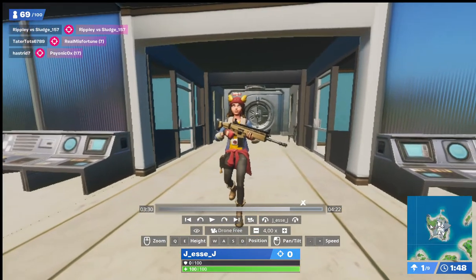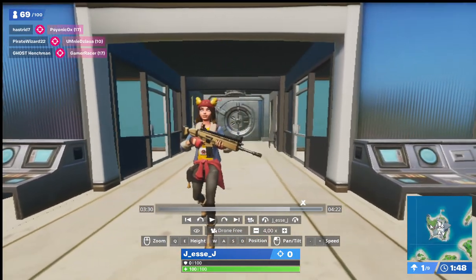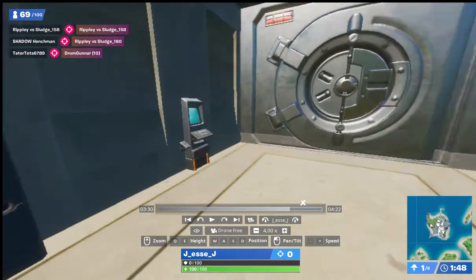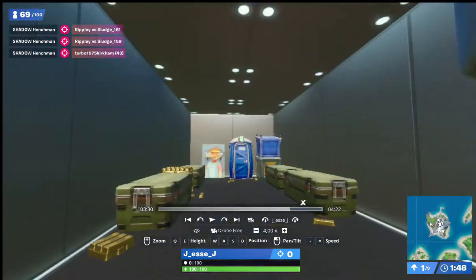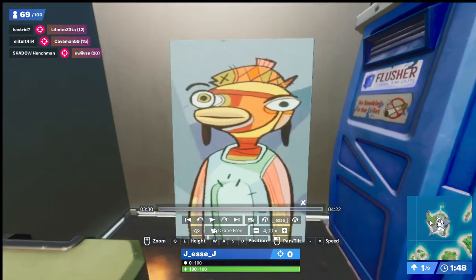For secret number four, you are going to want to find this lady called Skye. Once you have killed her, you will get her mythic Scar and her key card, which you can then use at this operation booth to open up this vault, and you'll get some pretty sick loot and a weird little painting of Fish Sticks.